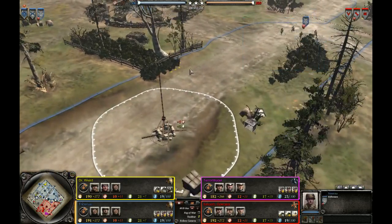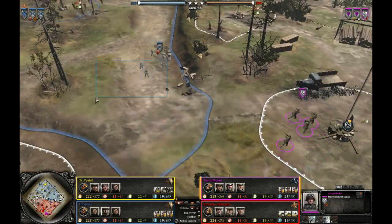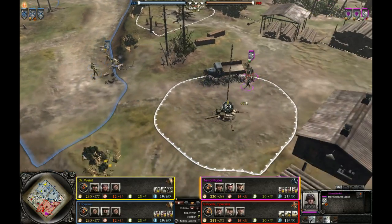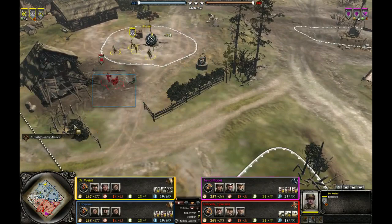He wants to use a second rifleman to cap. His rear echelons were forced away by a Sturm Pioneer that rushed to the VP — pretty standard. There's nasty negative cover when you're approaching this side, and on the other side there's also negative cover but also heavy cover, which makes it a little bit easier.